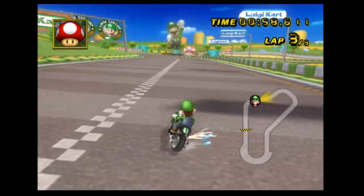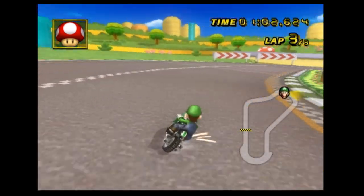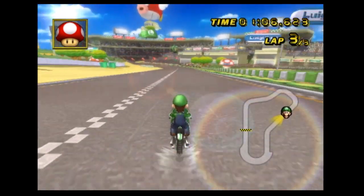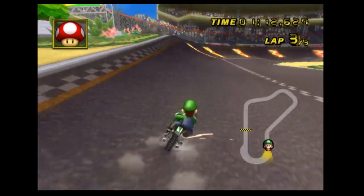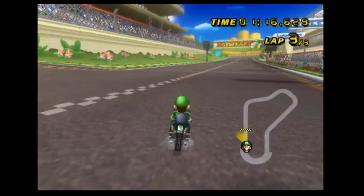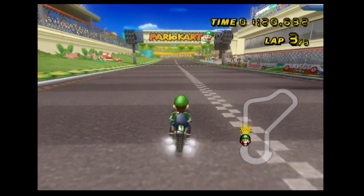Another thing I'm going to go into is two very common misconceptions in Mario Kart Wii. The first one is that a lot of people think the Ghost Message only appears after a certain amount of time, when in reality it actually appears after a certain amount of button inputs. In theory, you can just spam buttons and the message will appear a lot sooner than it normally would, which is what I'm doing exactly right now.